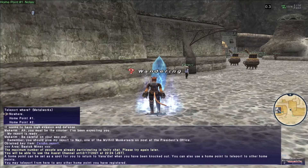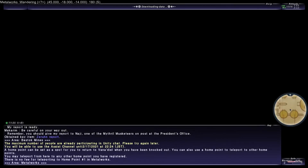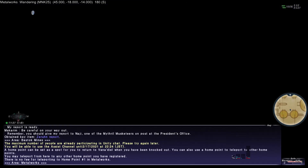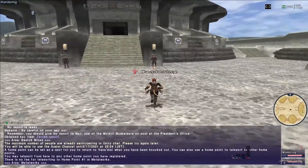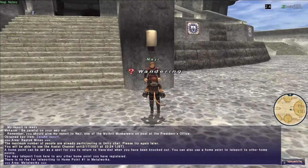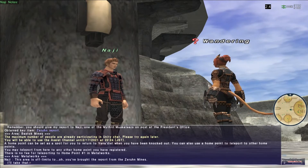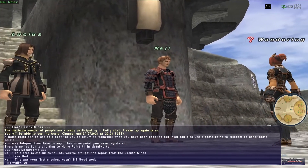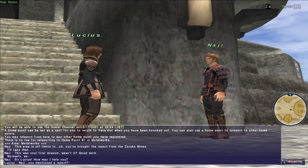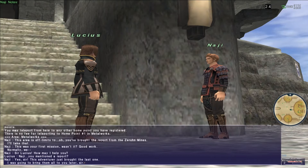We travel to Bastok Metalworks and find Naji there. Naji says: 'Oh, you've brought the report from the Zern Mines. I'll take that. This was your first mission, wasn't it? Good work. Normally we...' Sir Lucius appears and asks about the report. Naji replies that the adventurer just brought it and was going to bring them all later. Lucius reads it and says: 'More and more Galka are starting to believe in their Tell Keeper's return. These reports keep coming, Naji — keep bringing them to me. We would not want to bother the president with such trivial matters.'